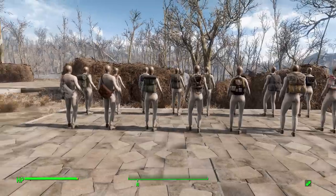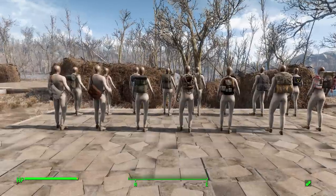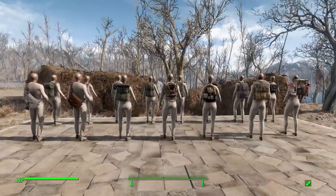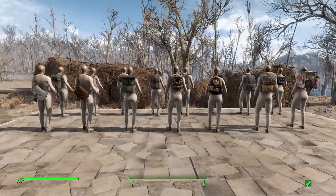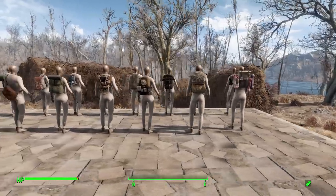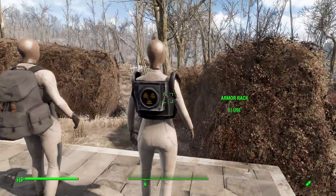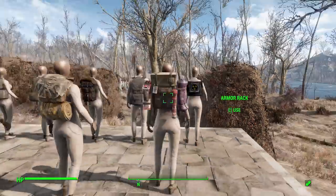In total, this mod adds 15 backpacks scattered around the world. They've been added into the leveled loot list, so you'll find them on NPCs, vendors, and in containers. Some locations even guarantee certain backpacks. The postman's mailbag can be found from the start of the game — there's one at the Red Rocket — but something like the fusion powered personal carrying device won't appear until level 60.